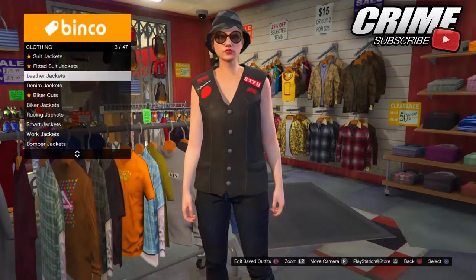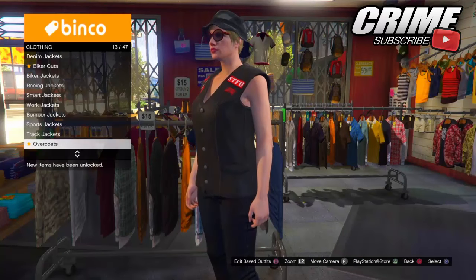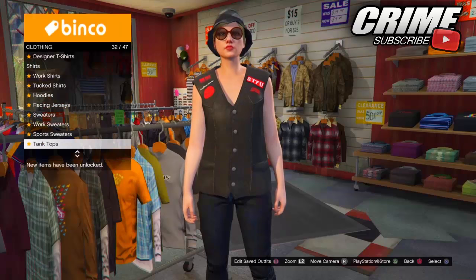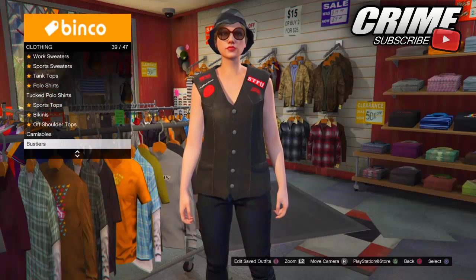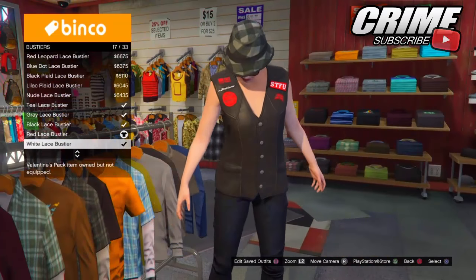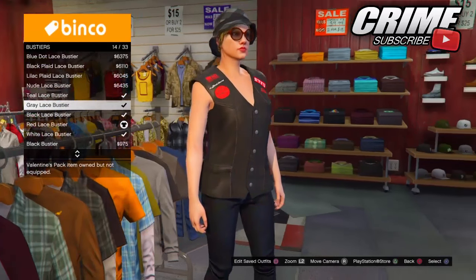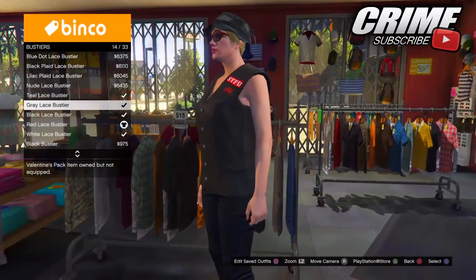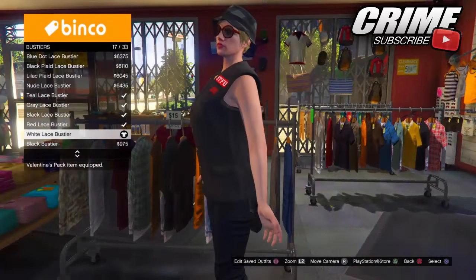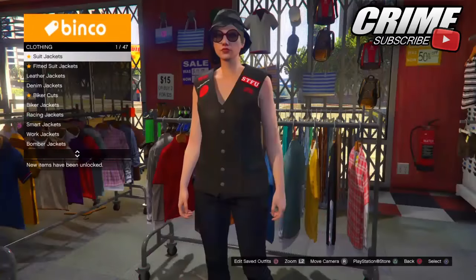First, you want to make sure you have a female character and go to any clothing shop on the map. You want to put on the patched darted biker coat. When you have put on the patched darted biker coat, you want to go down to the 'Tops' section — it should be the 39th option — and put on one of the ones shown in the gameplay. The white one gives you the black one, and the red one gives you that pinkish color, but you can experiment with them and get some really cool combinations.